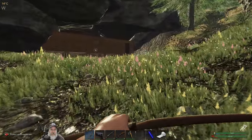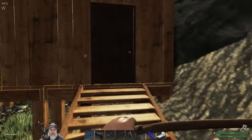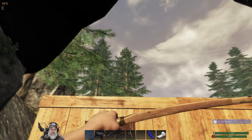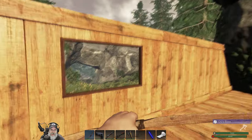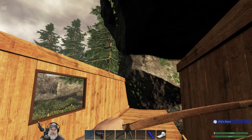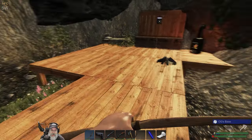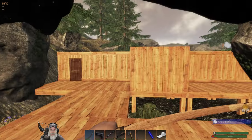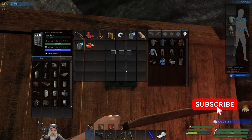Actually, before we leave the base, I wanted to take a look at something. I want to get a roof - probably a slanted roof on here going up - because the hunters can throw molotovs and grenades into the base. I'd like to have that extra layer of protection so they don't try and get it over. I don't know if they would or not, but let's assume they will. Plus we're gonna have to have this covered eventually anyways. But let's take a look at the next thing to make.